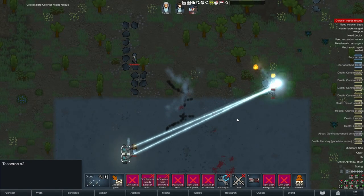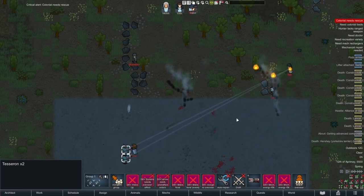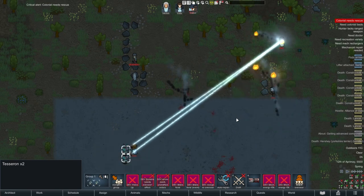And while we're talking mid-game, I have a question for you all — what's the deal with the Tessaron mechs? I can't find a good use for them. They just seem to slightly set things a bit on fire, don't really kill pawns. If you've got a good use for them, comments below please.